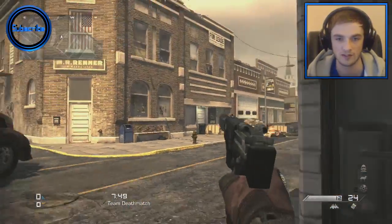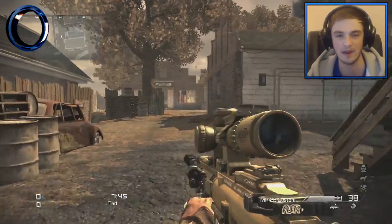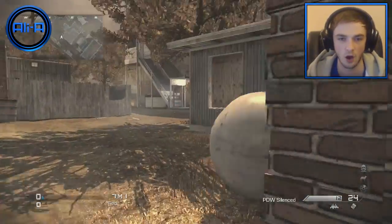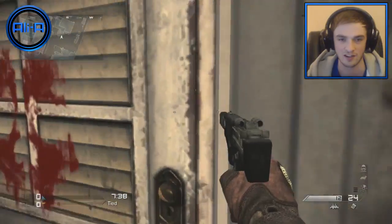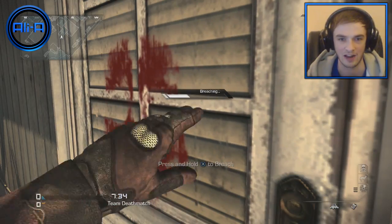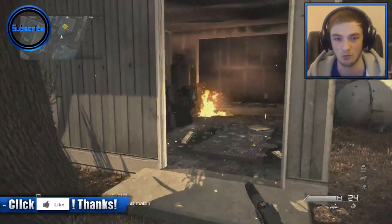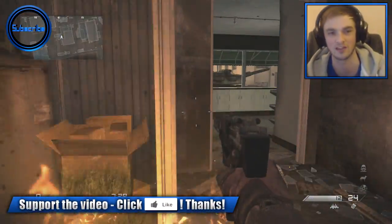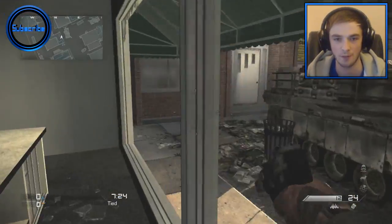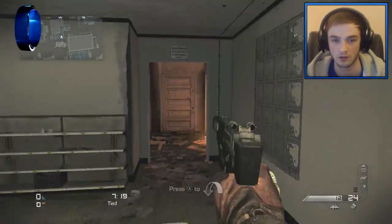Now I'm going to show you one of the dynamic map events over here, which you may see sometimes on the map but not really know how it's activated. Over this area of the map you have this area here — as you can see, it's closed off currently. If you hold X, you can actually breach it, and then it'll actually explode. This area will light up with a yellow exclamation mark on the map, and it's now open as a separate walkway — there are now two entrances.